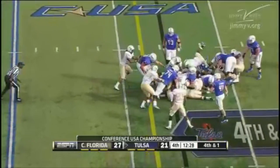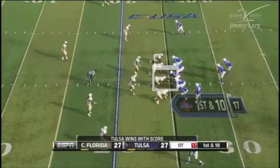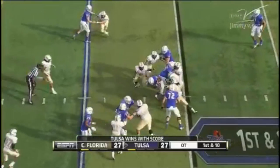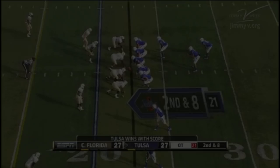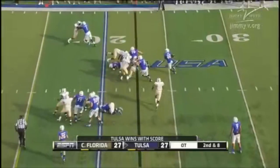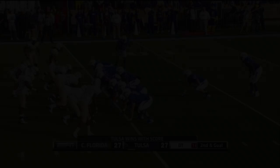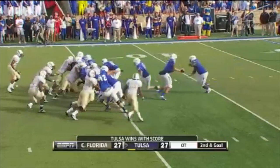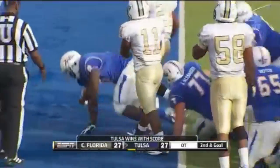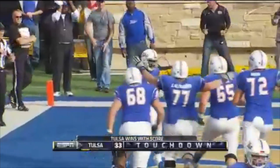They give it to Singleton. He gets whacked to the ground, short of the first. They'll run it again — Watts, blocked down at the 20. They pitch it to Watts trying to get the corner. He does but is trapped up. It's Singleton again to the one — and in. Touchdown! Tulsa wins Conference USA.